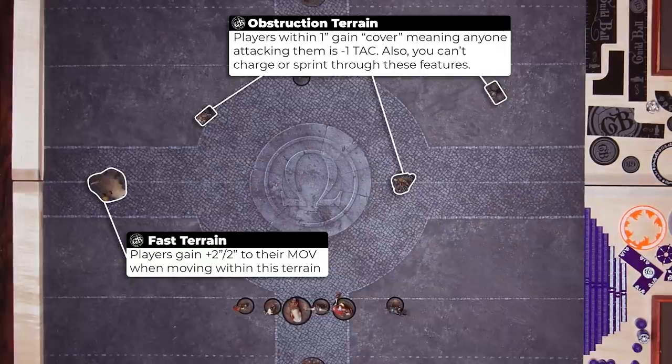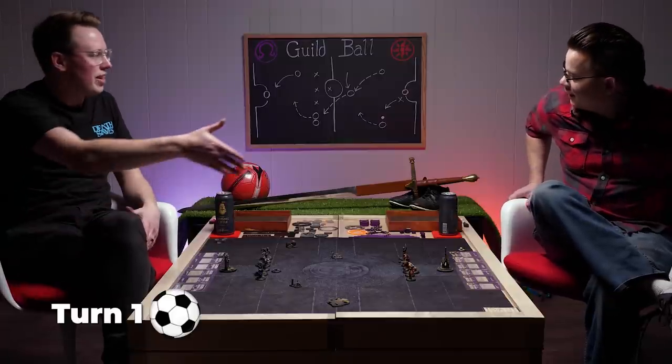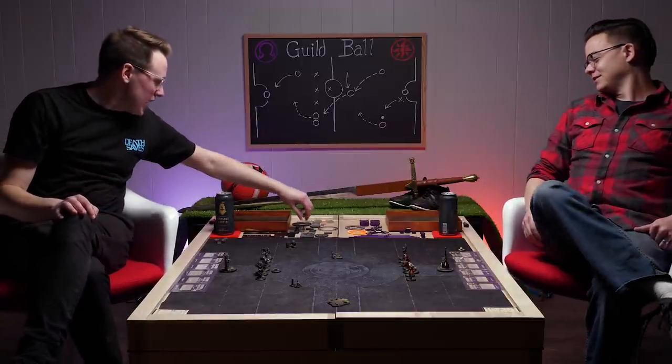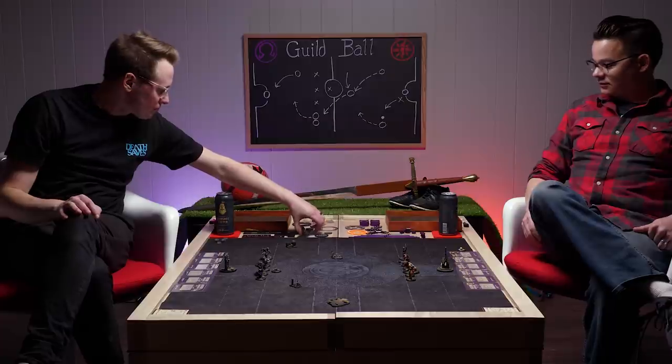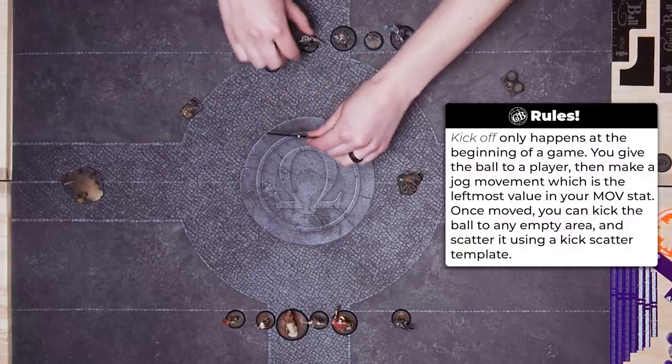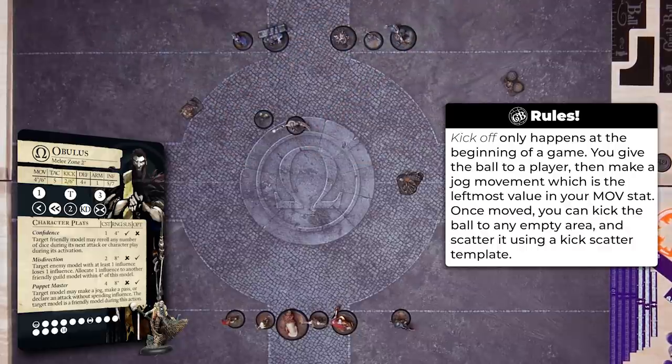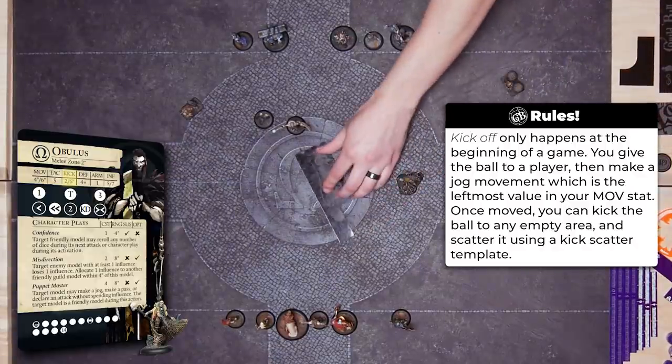Me and Jon already set up this Guild Ball match — we're deployed, the terrain is down, and we've divided up our game plan cards. The first thing we do in a Guild Ball match is shake hands. This is a friendly game, even though we're friends. I've given Obulus, my captain, the ball. Now I'll do a little kickoff. I gave the ball to Obulus because I want him to be more forward — as part of the kickoff you actually jog forward, putting him in a position of increased power and making him more of a threat to Jon.